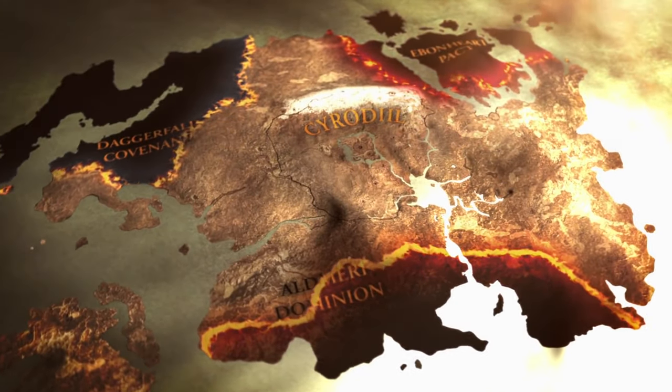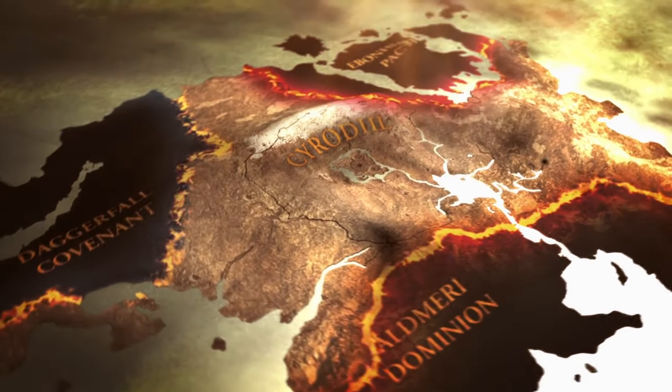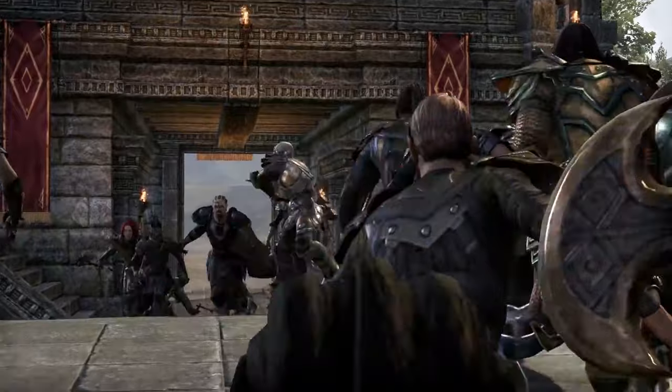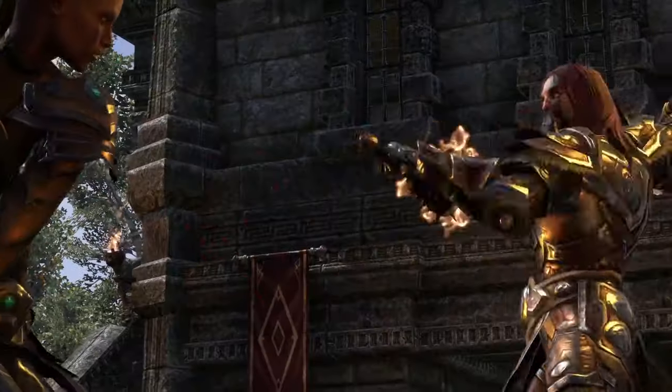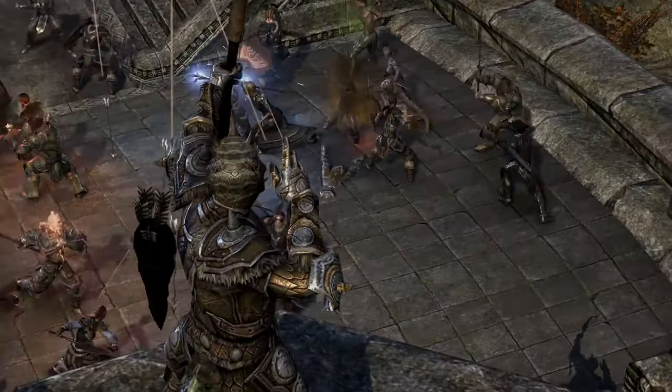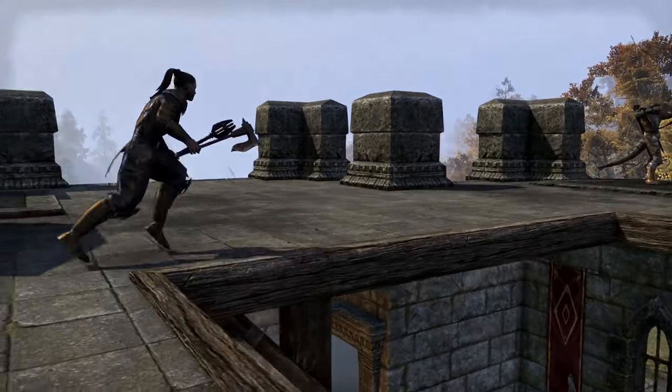Cyrodiil is the main open-world PvP map in ESO, where three factions fight each other for glory. According to EP, it's all green versus red. According to DC, it's all orange. And according to AD — well, even AD hates themselves.